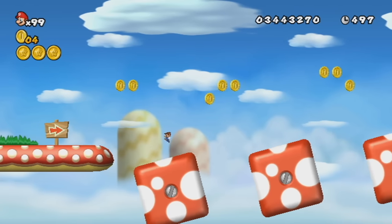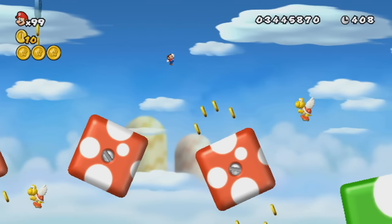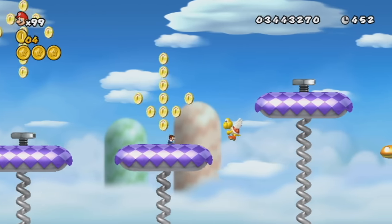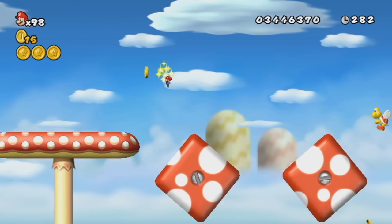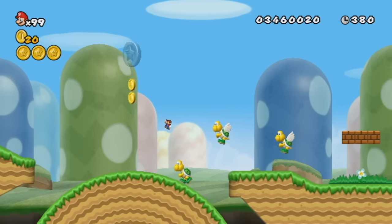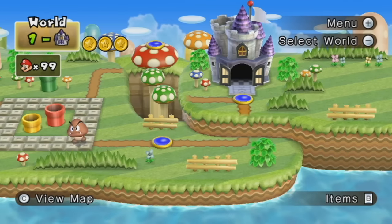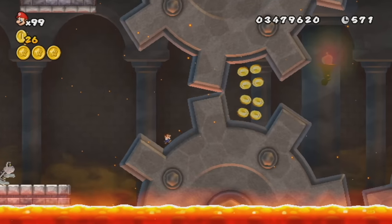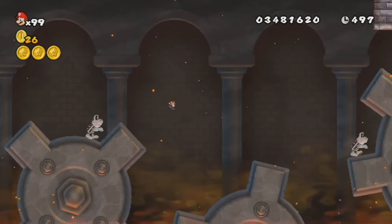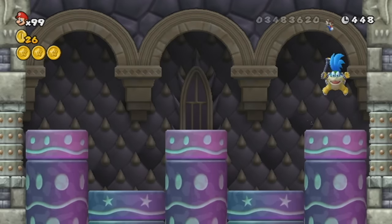1-5 features spinning square platforms, and walking on them as Mini Mario is quite weird. I had a really weird death where I just couldn't wall jump on the square — my tip is to avoid those square platforms at all times if you can. 1-6 features spinning wheel platforms and the physics on those just work right. Circles are better than squares. 1-Castle has lots of spinning gears, and as Mini Mario there's more than enough space to fit in between them, so it actually makes the level easier. The boss is pretty much the exact same as 1-Tower, so you'll beat it in no time.